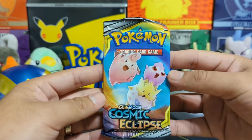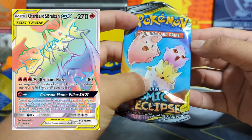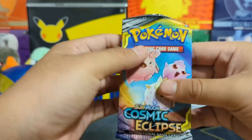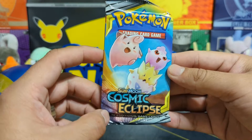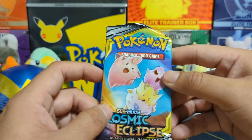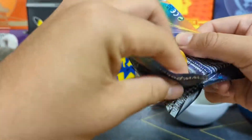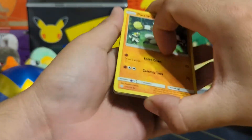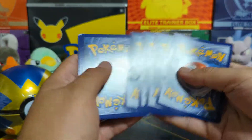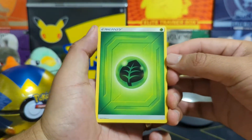We got the Cosmic Eclipse with the babies in the front — we got the Cleffa, Togepi, and Igglybuff. This is such an awesome pack. Some of these packs have really great art — like the XY Roaring Skies had a very green color that was super nice, and this Cosmic Eclipse color is super nice as well. Let's see if we can get some tag team stuff. You guys have probably more experience than me opening up Cosmic Eclipse — there are some tag team cards in here.